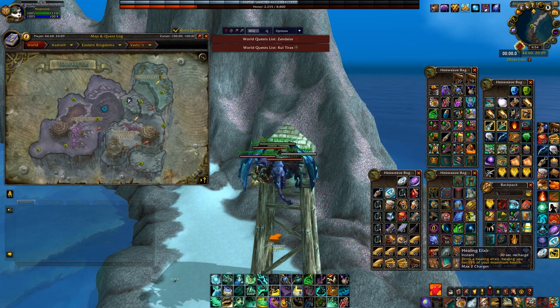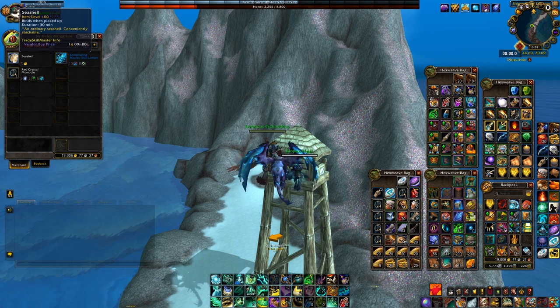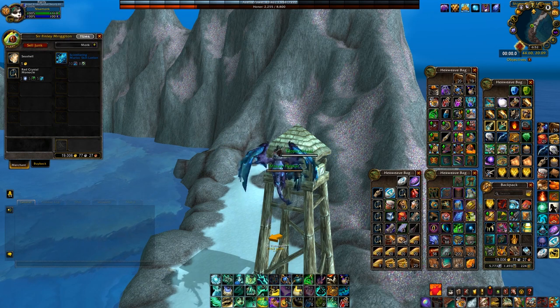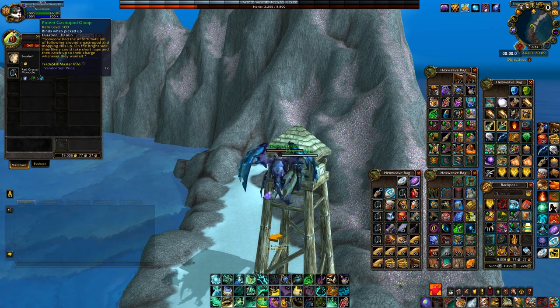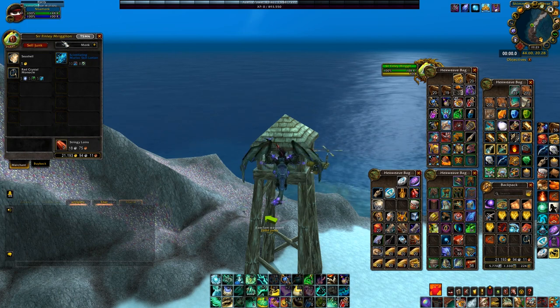In order to obtain these, you're gonna have to go back and forth between different vendors in all 3 zones of Vashir. You need to be quick because the currencies have a timer on them, so make sure to have about 1 hour available before you start. White currencies have a 5 minute timer, green currencies a 30 minute timer, and blue currencies a 1 hour timer.